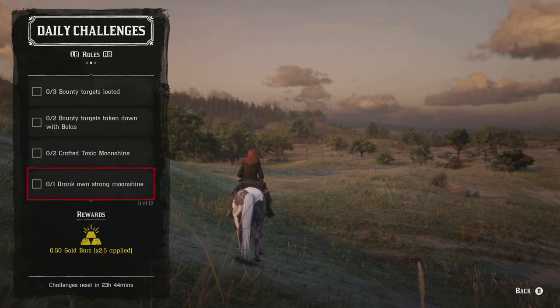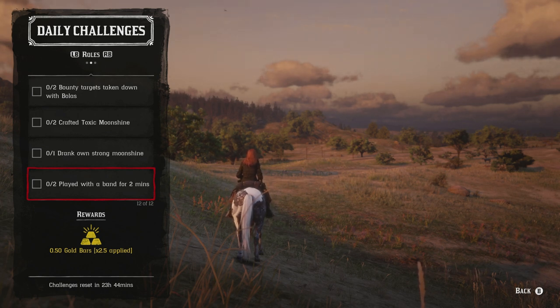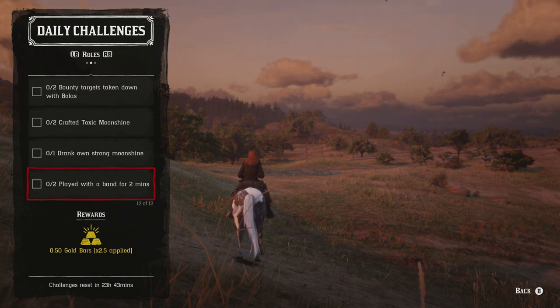For drinking your own strong moonshine, just have strong moonshine brewing completed and drink it — easy. For playing with the band for two minutes two separate times, you can do both back to back. Once you start playing you don't even have to hold a button — so grab a snack or beverage and walk away. By the time you come back it'll be done and you'll have earned another 0.5 gold bars. That covers all of today's daily challenges.